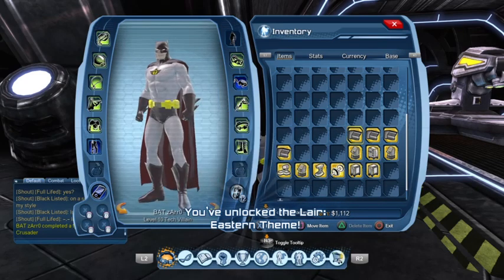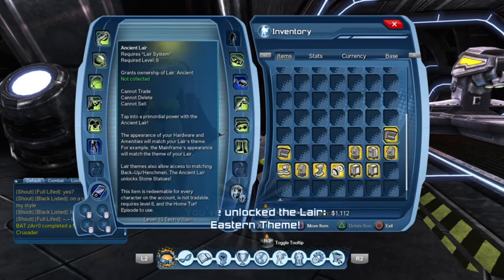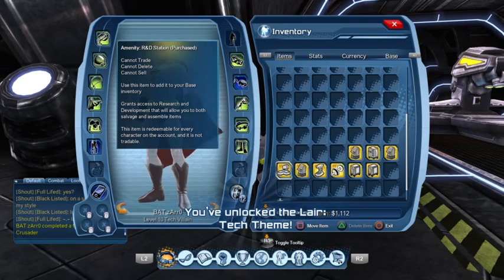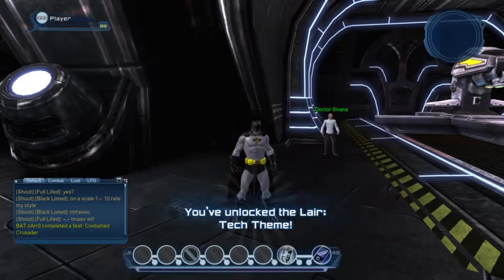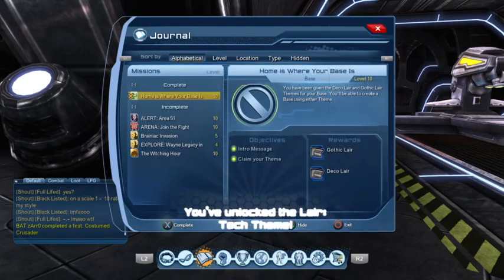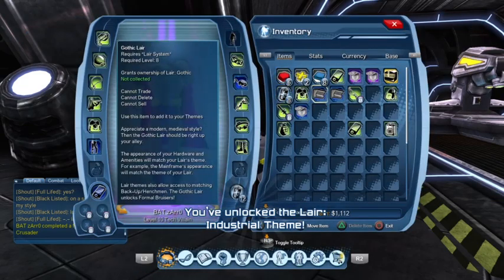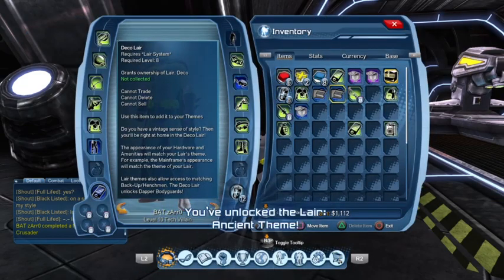These are the layers you can purchase in the marketplace, so it's better to redeem them first. After that, you choose the layer you want to go into. By default, the game gives you two layers: the Gothic layer or the Deco layer.